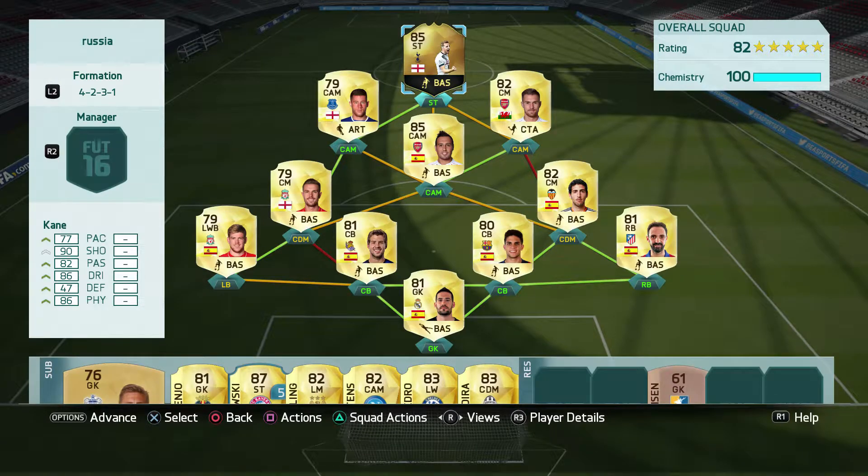Welcome, we're back for another video. Today we are looking at 85-rated Harry Kane. This guy is through the roof — he's got 77 pace, 90 shooting, 82 passing, 86 dribbling, and 86 physical. He's got high work rate, which tells a little bit of a disappointment, and he's got three-star weak foot and three-star skill moves.